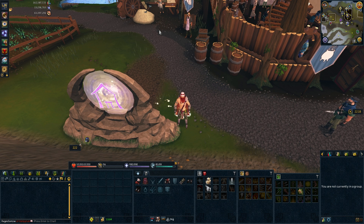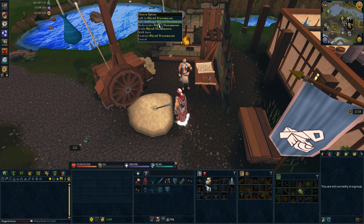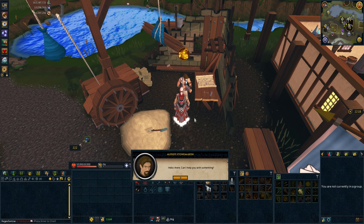Alright guys, so in order for you to start doing construction training, you're going to need a house to begin with. The easiest estate agent to get to is Alfred Stonemason. He is just northeast of the Taverley Lodestone. You can talk to him and he'll give you the option of purchasing a house for 1,000 GP.